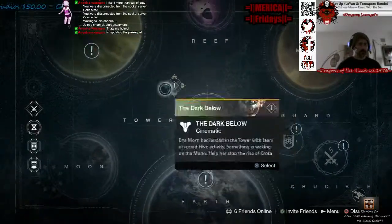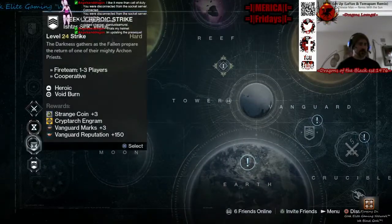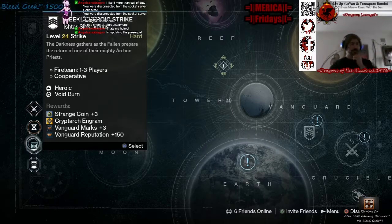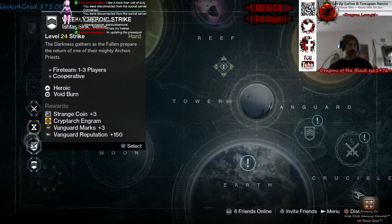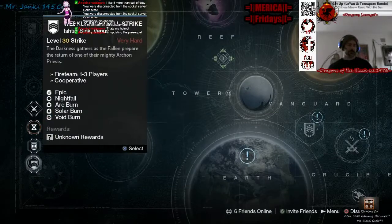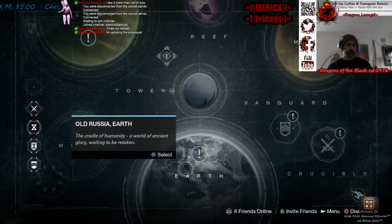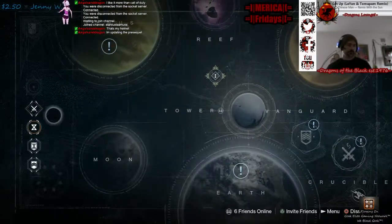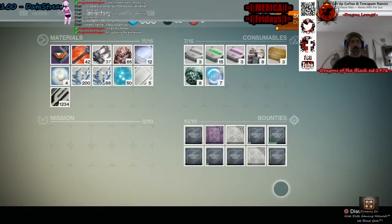My girl hasn't been in Crucible. What is the weekly? Darkness gathers — fall and prepare to return to one of my outgrown priests. Easy peasy. Let's see what bounties I have here really quick — a little warm-up before we jump on that.